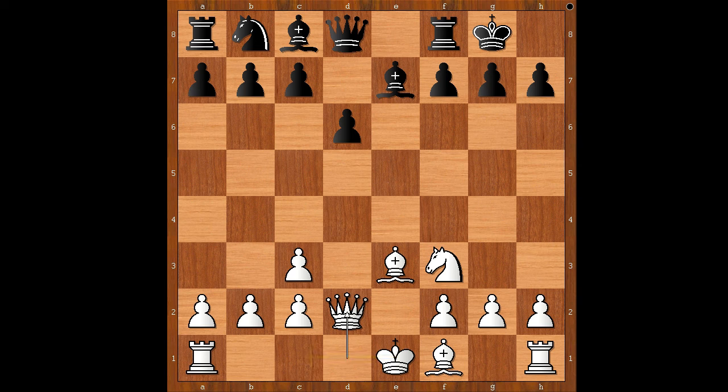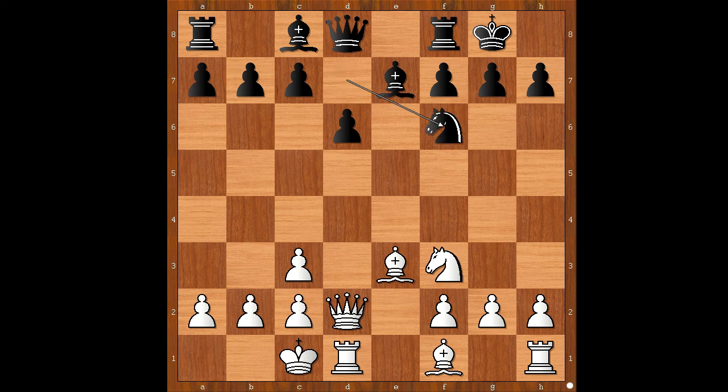White wants to castle Queen's side. Knight to D7, castling Queen's side, Knight to F6. Bishop to D3 and H3 are the most popular moves, but Vaishali played Bishop to D4. Bishop to D7.